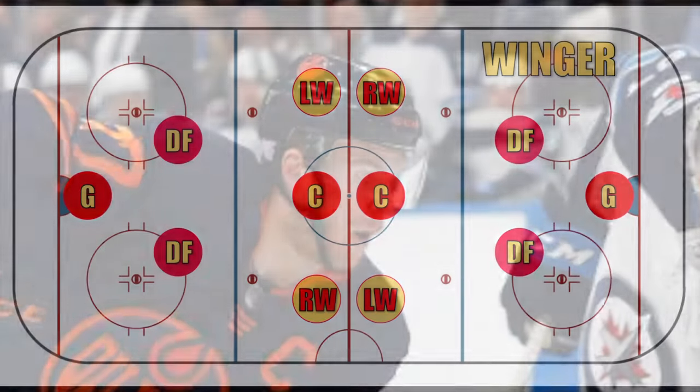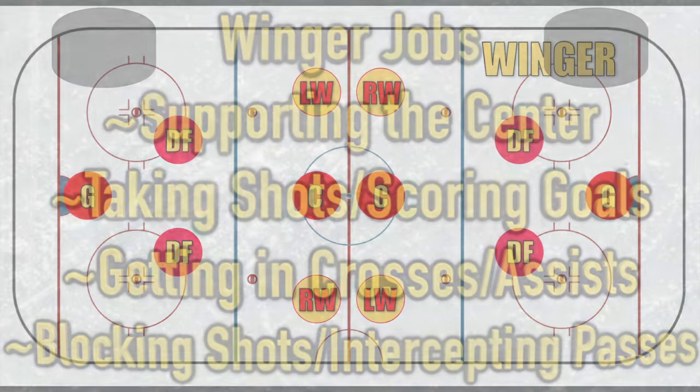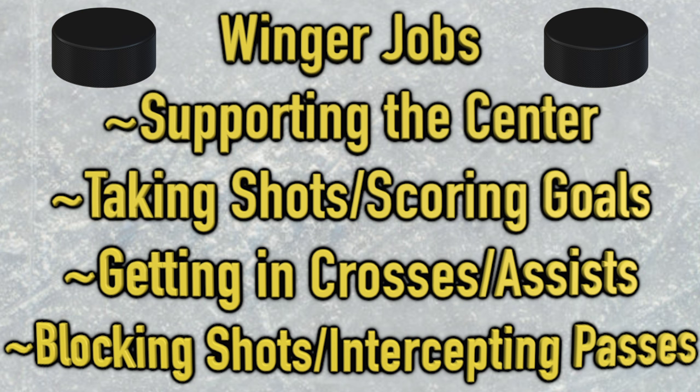On either side of the center we have the right winger and the left winger. Some of the best athletes on the ice, wingers have incendiary skating ability and are often the quickest players out there. Wingers have pretty similar roles to the center, taking on different tasks depending on the game situation, but primarily they're trying to support the center in attack. Great wingers are constantly ripping shots on frame and scoring goals, and they also help make plays for their center and opposite winger, getting in crosses and helping with link-up play.